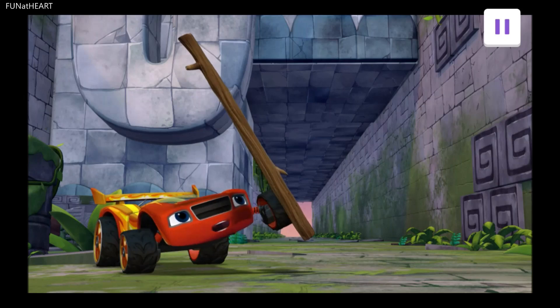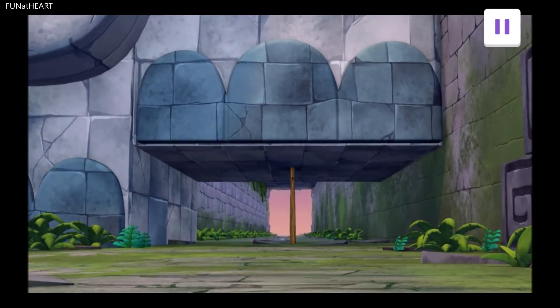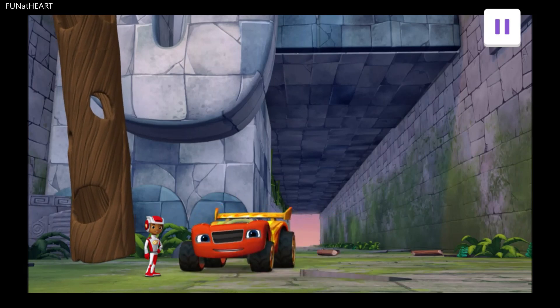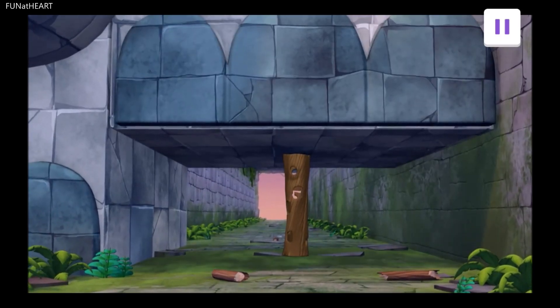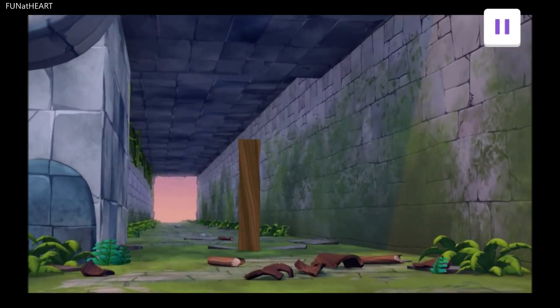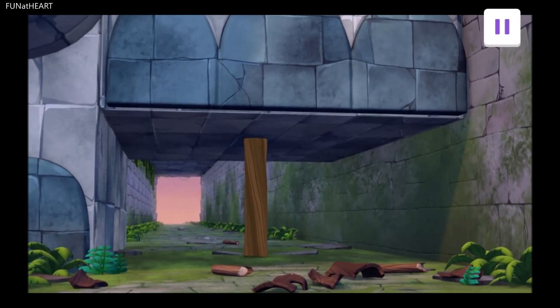Let's see if this branch is strong enough to stop the elephant's foot from stomping. Swipe with your finger to throw the branch. That definitely wasn't strong enough. Maybe this log is strong enough to stop the elephant from stomping. Swipe with your finger to throw the log. Awesome! You have to stop the elephant from stomping — swipe with your finger to throw this log. You did it! All right, it didn't break!